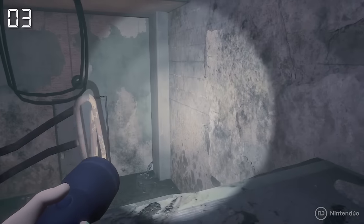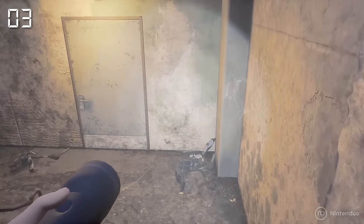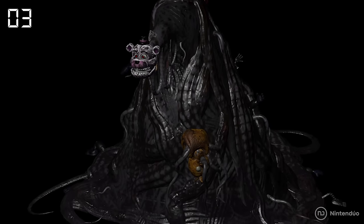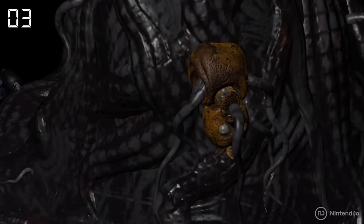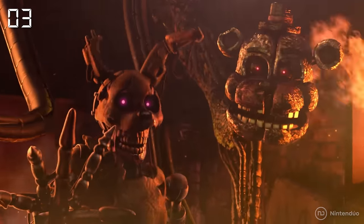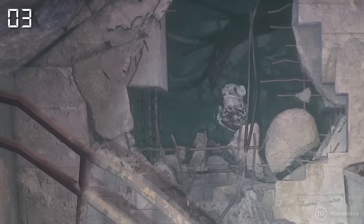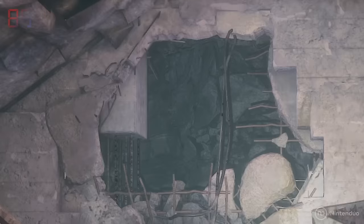If you pay attention when going downstairs during the first chapter, you'll see Tangle quickly hiding through a hole. This creature, which combines a bunch of animatronics from previous games, already appeared in Security Breach as The Blob, and is the guardian of the depths of the pizzeria. It seems that it currently dwells in the remnants of Pizzaplex for some reason.